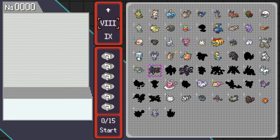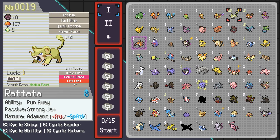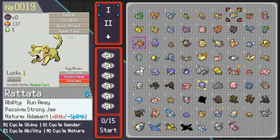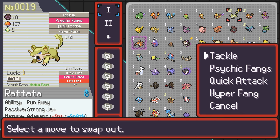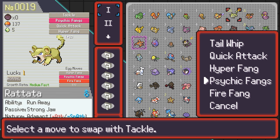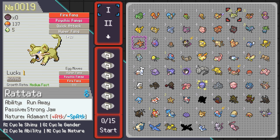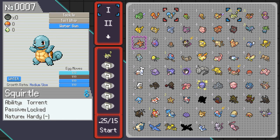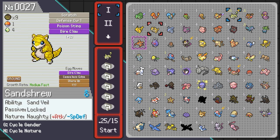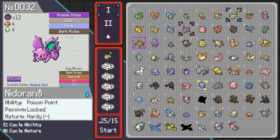Let me show you the team. First and foremost, we want a Runaway Pokémon, so this is going to be my Raticate. We have an Adamant Nature with Strongjaw as a passive ability. I have a couple of Egg moves, so I'm going to remove Tail Whip, Psychic Fang, and Tackle for Pyre Fang. We are not going to go for the Pokérus — we don't really care in Endless, to be honest. It's better for the beginning but not really mandatory like it is in Classic.